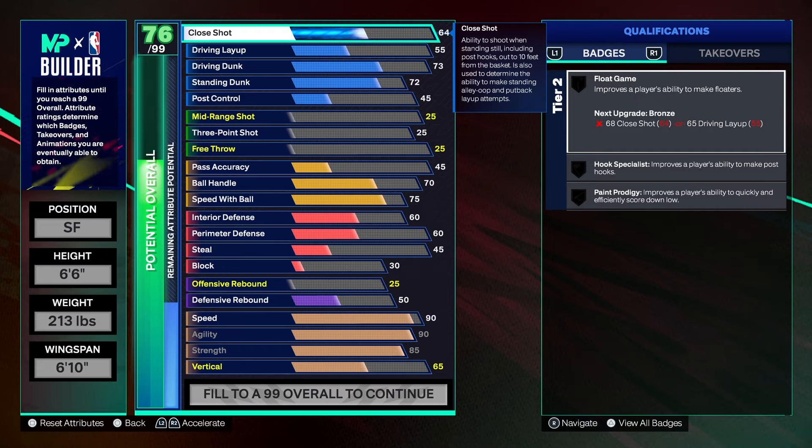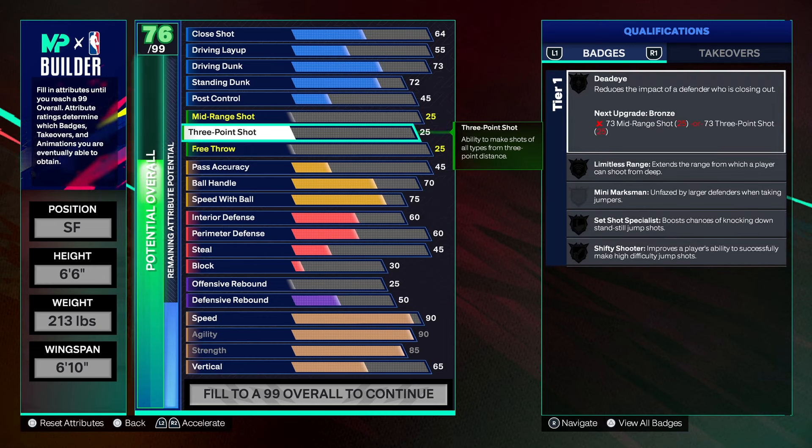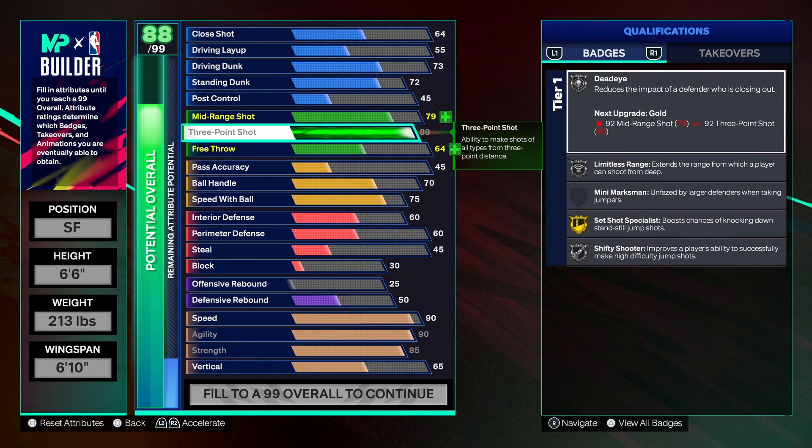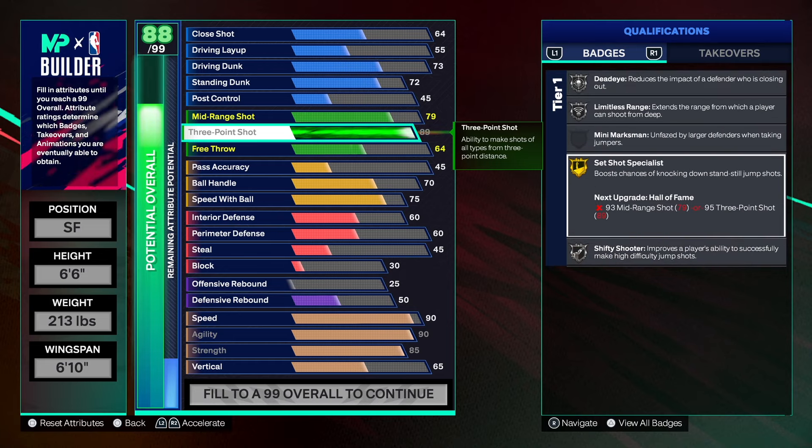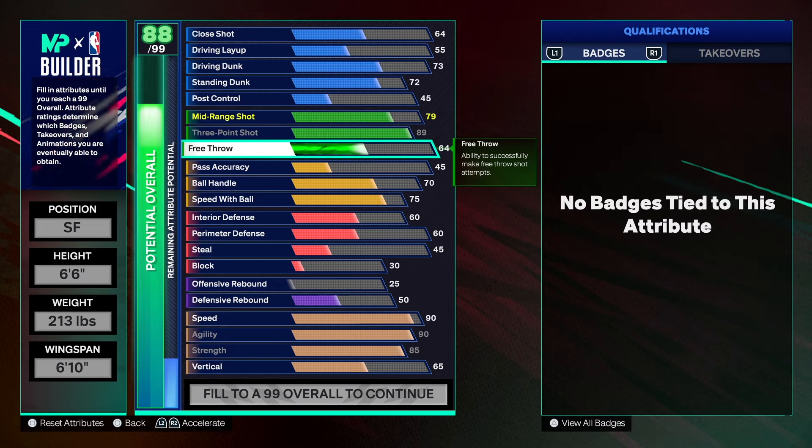This build has an 89 three-point shot, which is really really high — that gives you limitless range on silver. Set shot specialist is my favorite shooting badge, and as you can see we have that badge on gold. Please put it on gold even if your three-point shot isn't this high — try to level it up somehow, because having this badge on gold will take your shooting to another level, I promise.